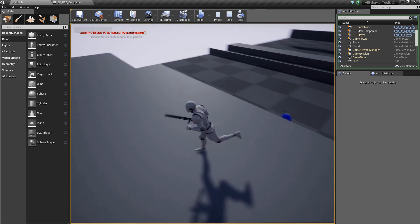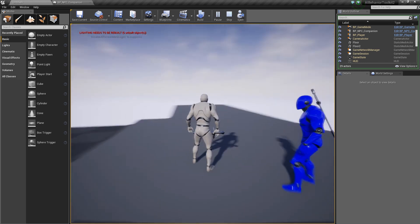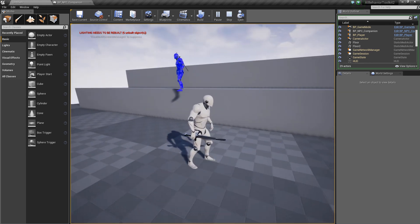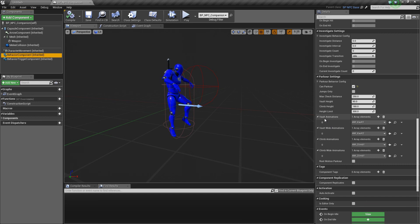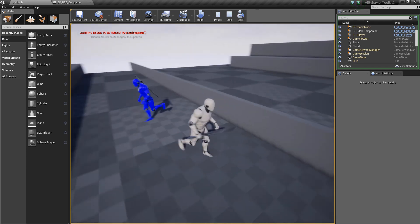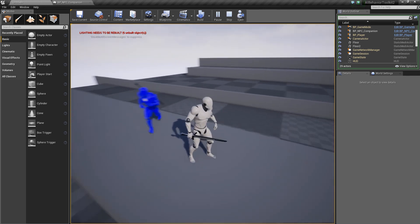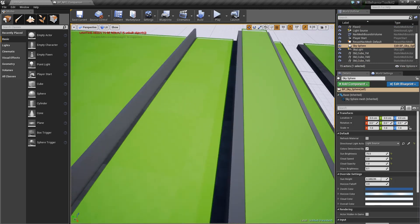We have some higher walls here — let's go climb them. As you can see, the AI follows. You can put your own climbing and vaulting animations on them. The difference between the normal and wide animations is based on the obstacle. Here we have a thin obstacle, so the AI will use the normal vaulting animations because it's thin enough to land on the other side. But if it's thick like this, it will use the vault-wide animations because it needs to land on top of the obstacle.